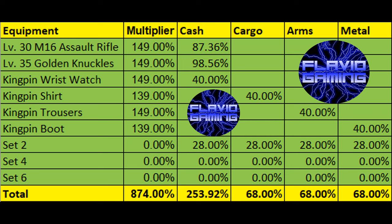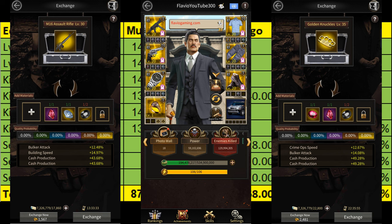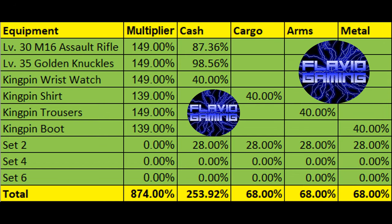The second thing that will give you a lot of resource production is your equipment. You'd want to use the level 30 M16 assault rifle and the level 35 golden knuckles weapon, along with the kingpin set pieces for the remaining pieces of equipment. This will give you a 253.92% cash production buff along with a 68% buff for cargo, arms, and metal.